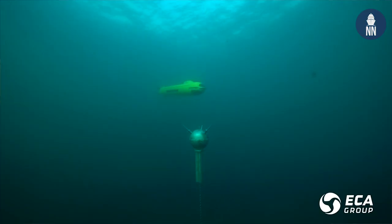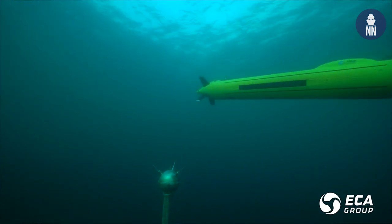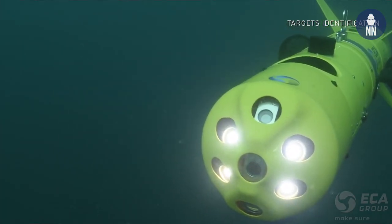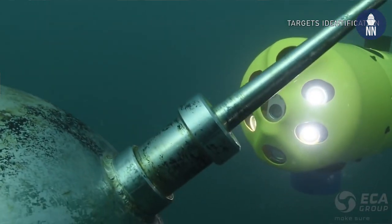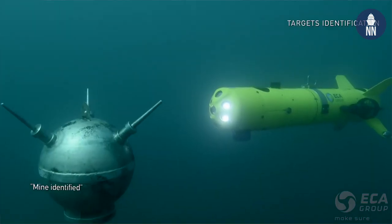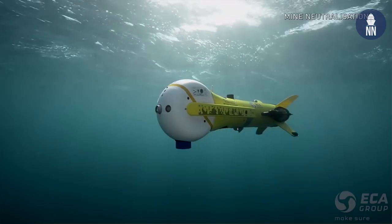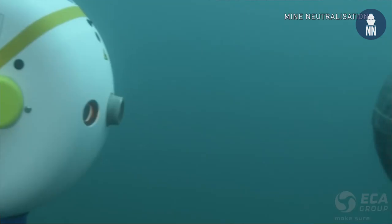After we have detected the mines, we will use the MITS — a mine identification and disposal system — which consists of a C-scan to do a proper identification of the mine, and then the K-STAR, which is a one-shot explosive device that will destroy the mine.